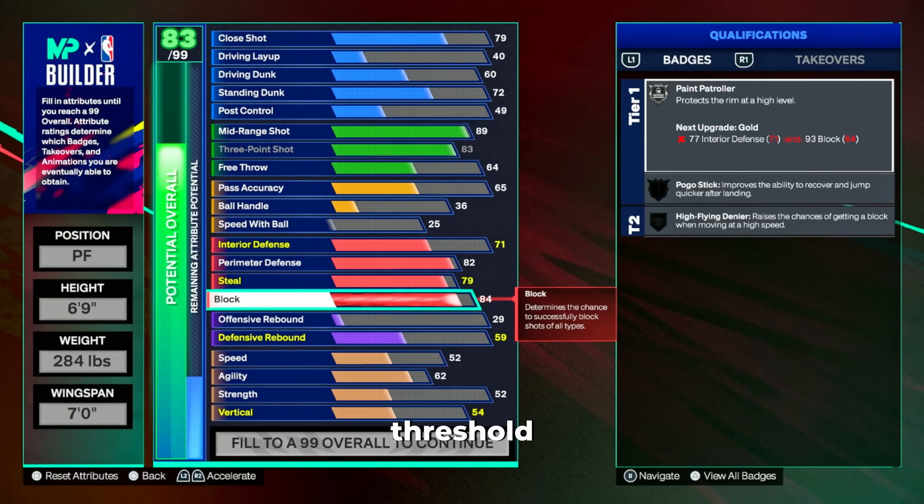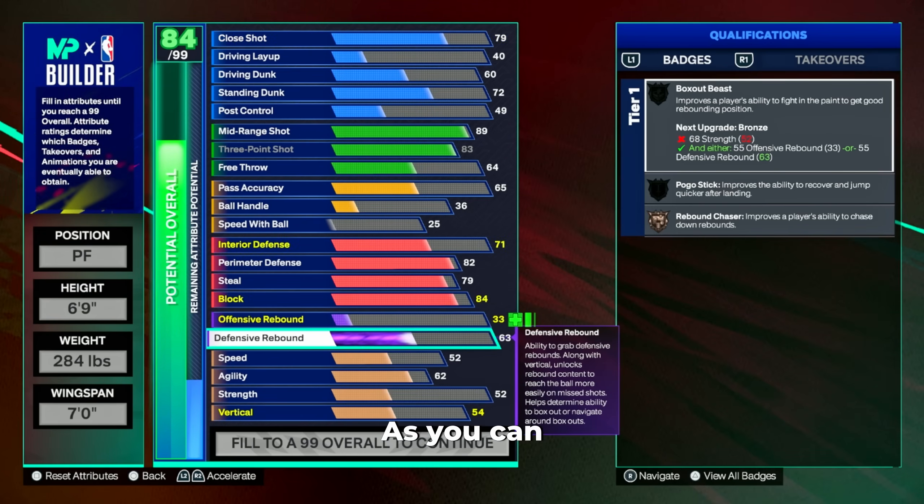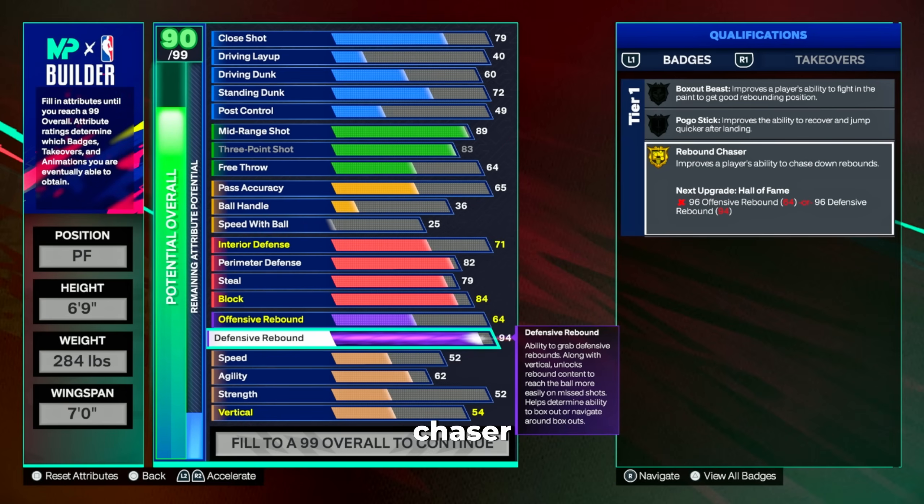I was able to find the lowest threshold you need for a block to compete in this game, which is super important because it relies on cap breakers to make your build good. This is the first category we'll talk about with a cap breaker option — more on that at the end of the video. We're going to set our defensive rebound to a 94, and my plan is to cap breaker this to a 99 to unlock legend rebound chaser.